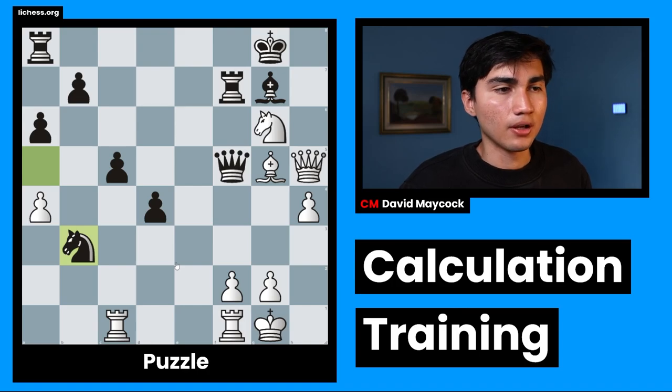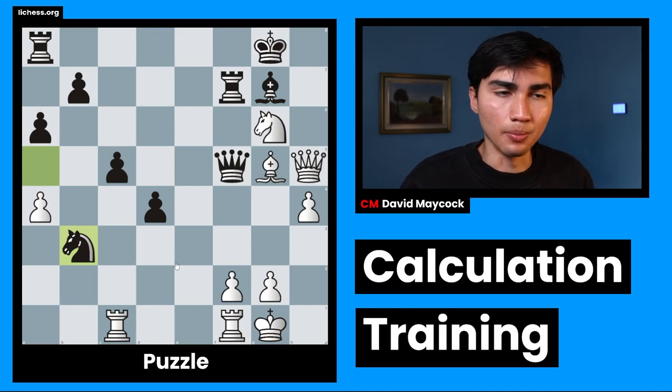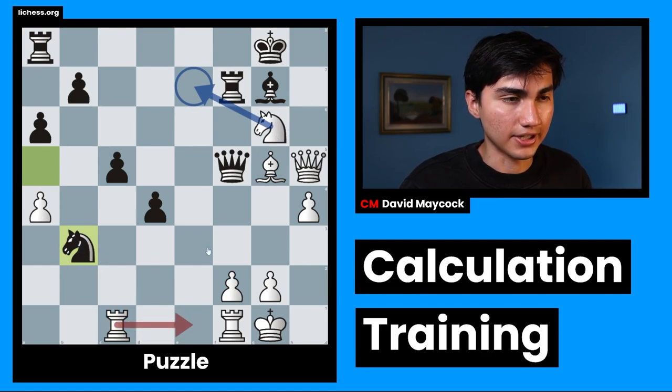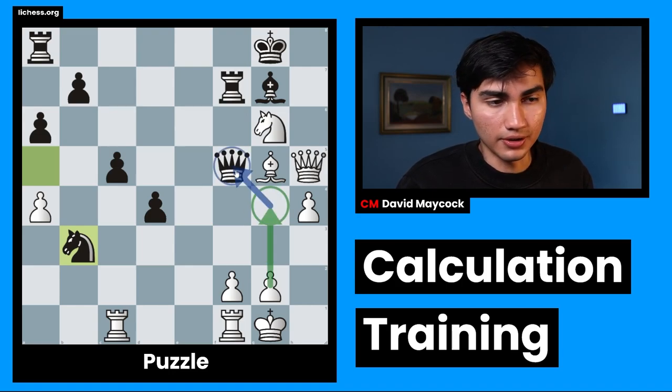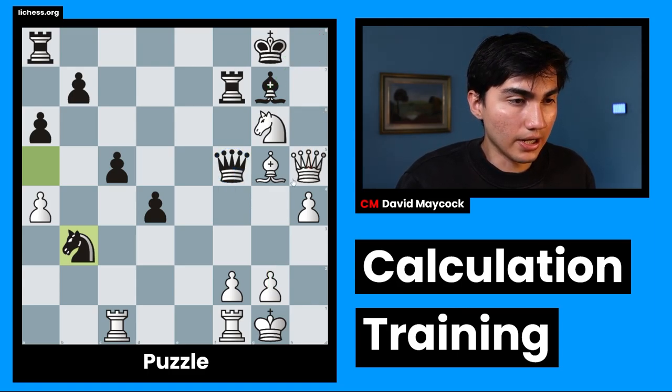What I usually do — and what you should do as well — is have a list of the moves that you find more attractive. In this case, I find attractive Ng7 check. I find attractive Rce1, to get out of this attack and threaten Ng7 — it's difficult to stop from black's side. And g4, because that threatens the queen. Other than that, I considered Qh8 momentarily, but after bishop takes h8 it's out of the question. Maybe Ng5, maybe Ng4, but I don't see any other move.